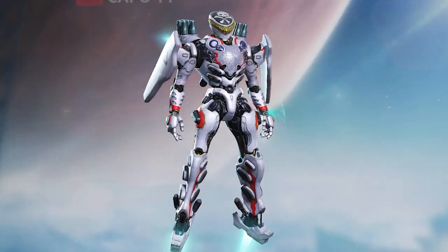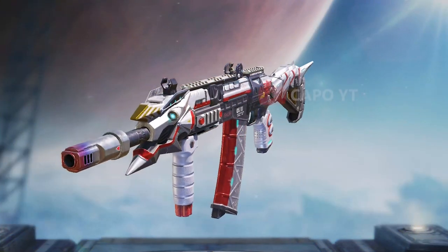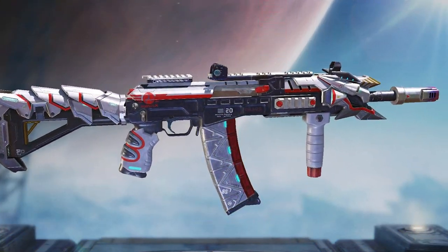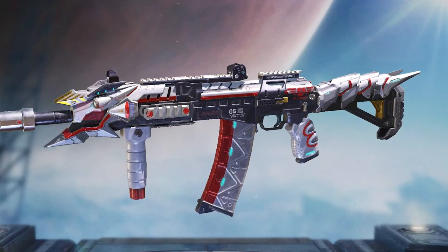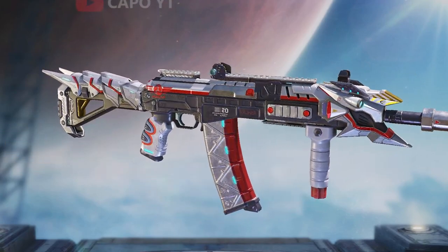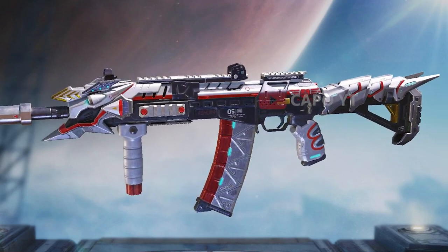Let's move on to the other items in this draw and the odds of getting them. The next item with the lowest odds is the RUS-79U — it has a brand new geometry and looks really nice. They have designed a new grip skin as well as a stock skin, but unfortunately it does not come with a different iron sight, which is really disappointing given how much work they put into designing the blueprint.